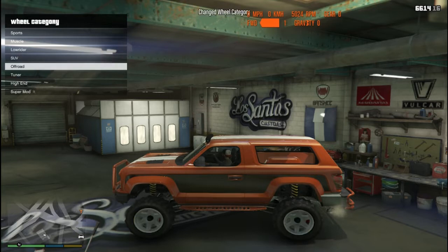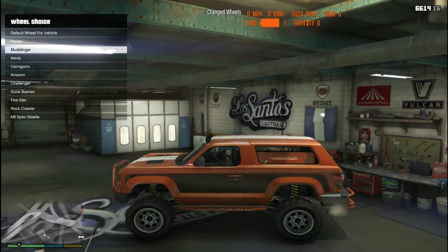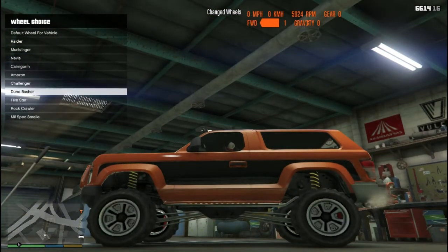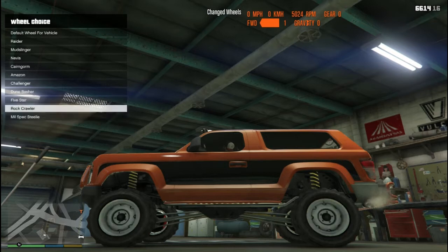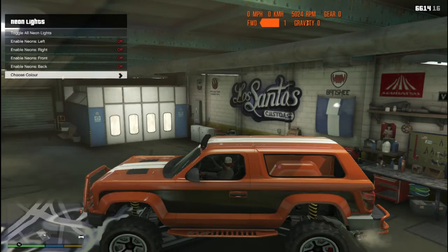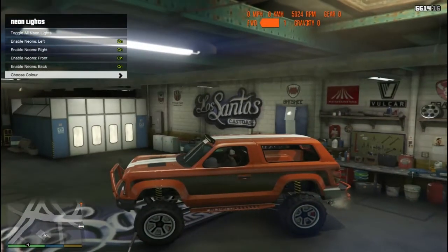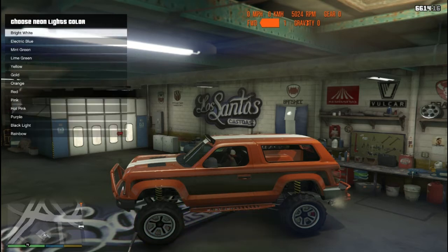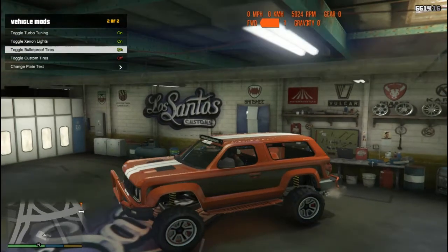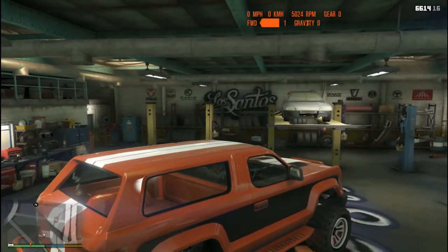Wheel categories - obviously off-road. I'm kind of liking this one. I don't like the Doom Basher. But of course you can go SUV, whatever your choice is. Orange here - orange glow, I think that's nice. The bulletproof tires. So I didn't go crazy with the Vapid, but it's nice enough.